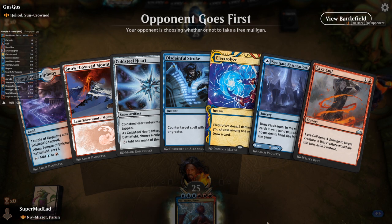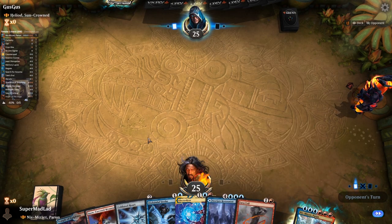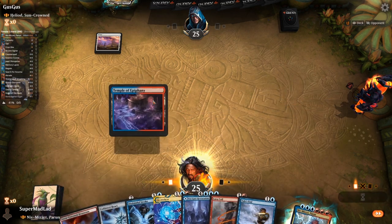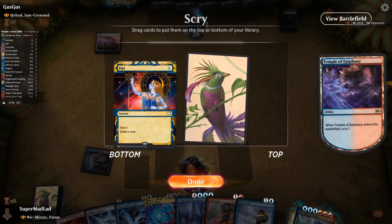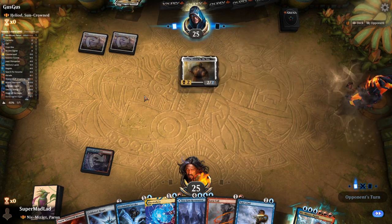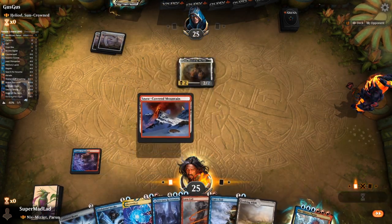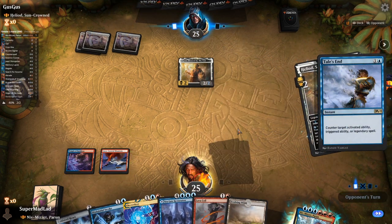Opponent goes first. We have Lava Coil as early game removal and Electrolyze as well. Disdainful Stroke isn't actually playable in this matchup. I think we might be okay. Seagate Restoration could also just be a land. Tails End — now that's a card. I want more removal so I'll bottom that. The likelihood is they're going to play something, and then next turn I'm going to want to hold up Tails End for Heliod, because they'll want to play it on curve and I'll want to stop them.